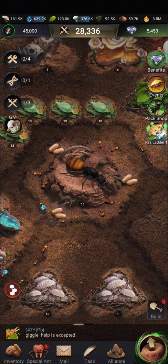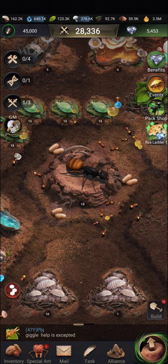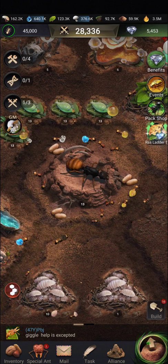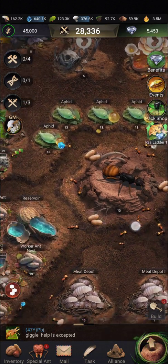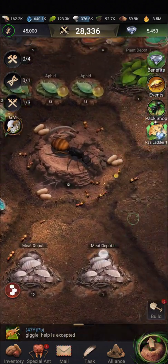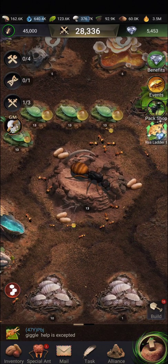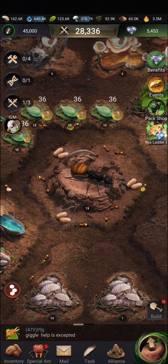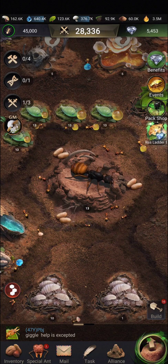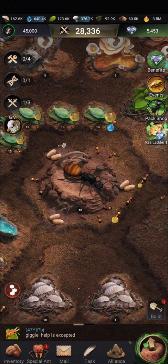If you'd rather leave an account that produces a little bit of resources passively for your zone mates to continue to feed from, then leave the tunnels connected and leave the native fungi on, but knock off all the other buildings that compete with your production buildings for fungus. Thank you very much for watching — have a good day, bye-bye!